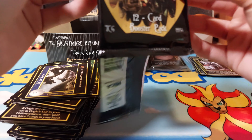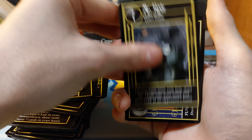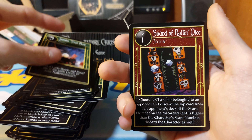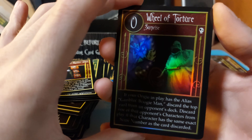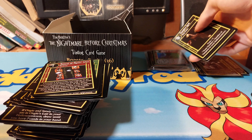Now that I know foils are actually in this, maybe we'll start hitting some good things. Honestly, Oogie Boogie was one of the ones I wanted, so that is really nice. We have another Oogie Boogie! Does the box know I like Oogie Boogie?